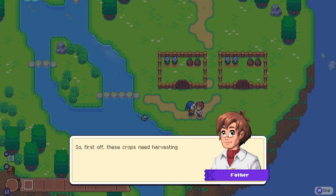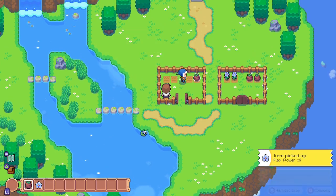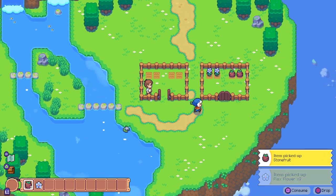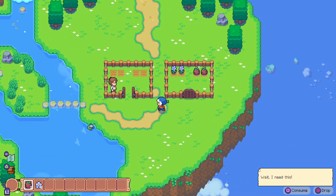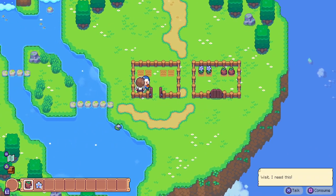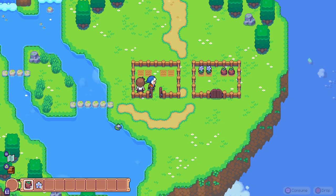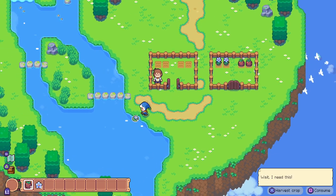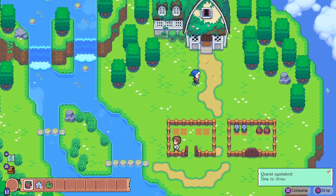And we meet our father. So we need to harvest some crops for the long journey ahead. Let's get to it - let's grab some flax flowers and some stone fruit. And we try to steal the other batch but I'm not allowed to steal it.